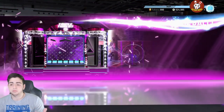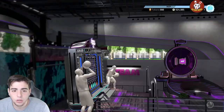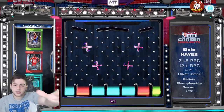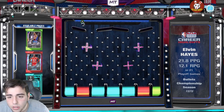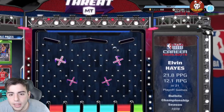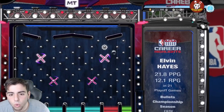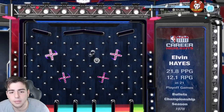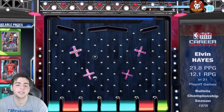Here's the code for the Galaxy Opal — hopefully we get them because if we do we're running some gameplay quick. Here's the ball drop — oh my god, look at this... it lagged. That's a no. Come on, I need him, I need him bro. Wow, that's an L.